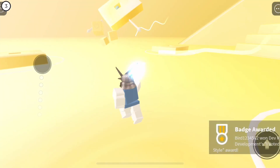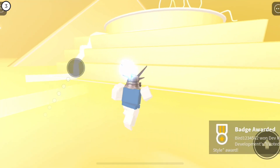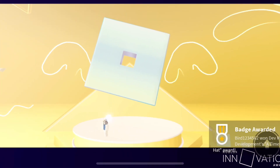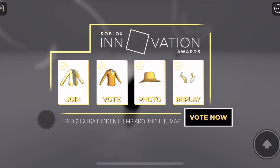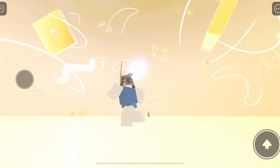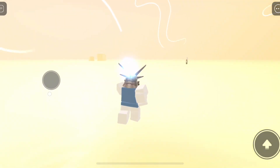Vote and there you go, you got the badge. For the third one, all you have to do is come over here and there you go, you got it. For the fourth accessory, all you have to do is rejoin - we got that one. So we have four accessories now.